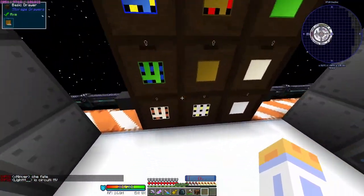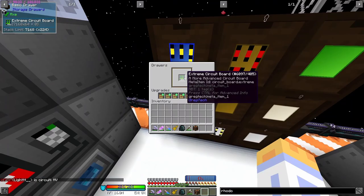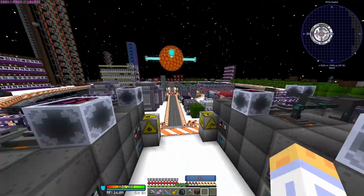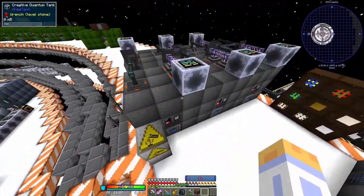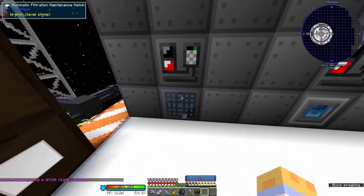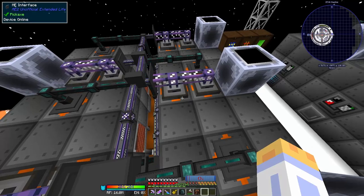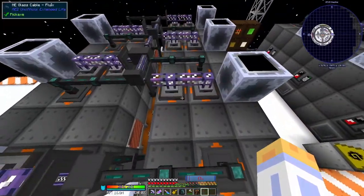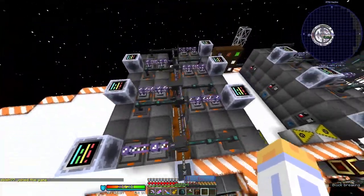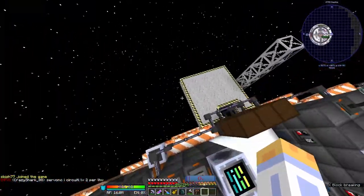Moving back over to the circuit line, we have full drawers of all the different kinds of circuit boards — epoxy, fiber reinforced, extreme, wet ware. I'll demonstrate further automation of these in a different part of the base, but that's basically what all of these LCRs are doing. Some of them have normal maintenance hatches, some have the cleanroom maintenance hatch because they need to be made in a clean room. It's all pretty much the same automation — just interfaces, input buses, machines.